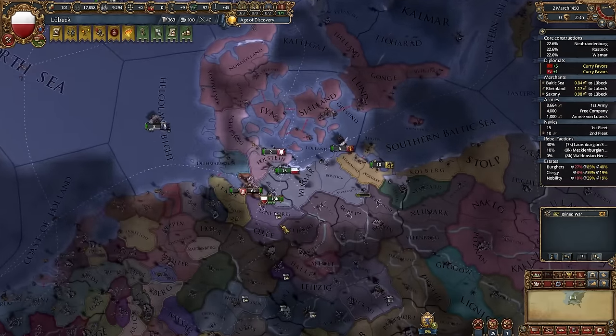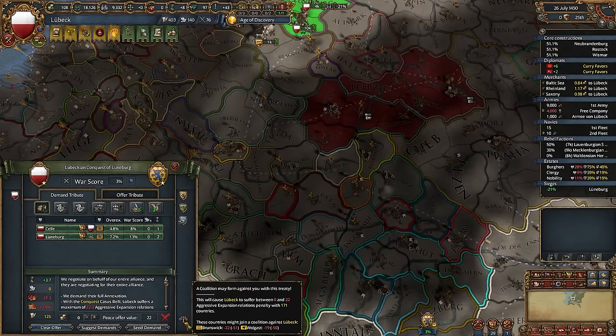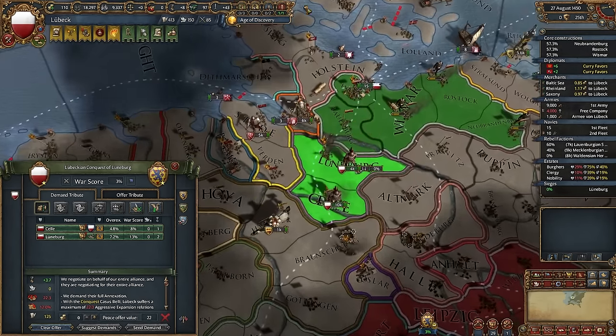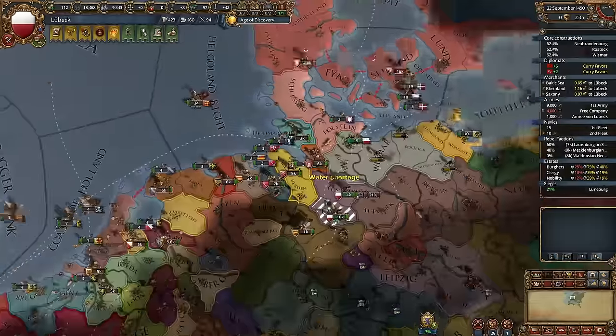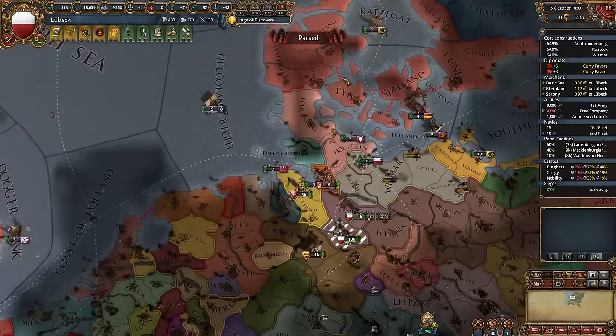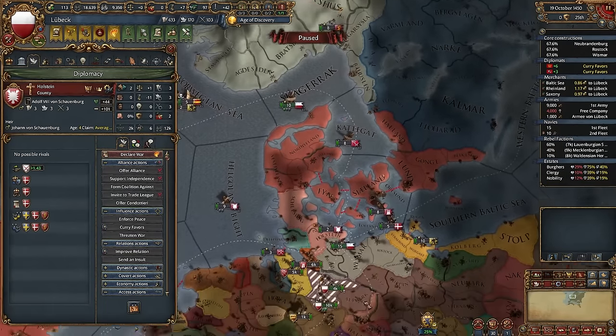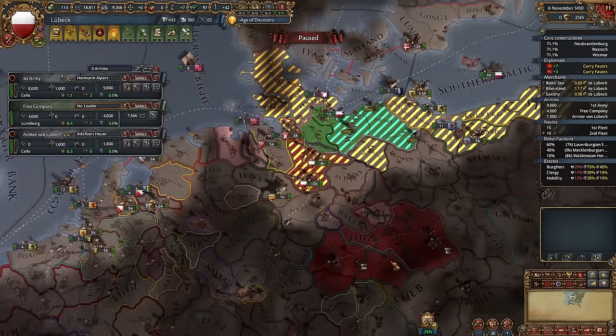No coalition for now, but we would need to take some pause because the next war will most likely create one. And by the way, it's not necessary to expand the way I do. You could conquer only coastal nations first, or maybe declare on Denmark earlier. Just try to find good opportunities — that's what it's about.